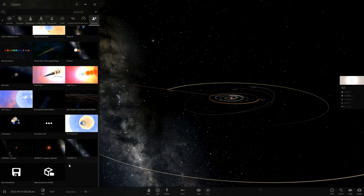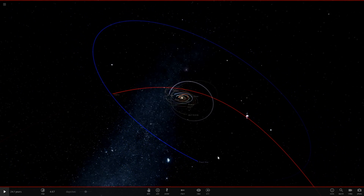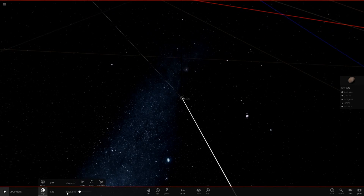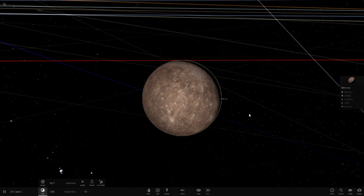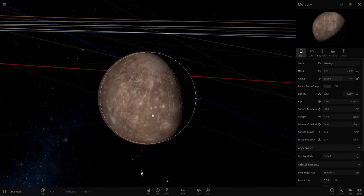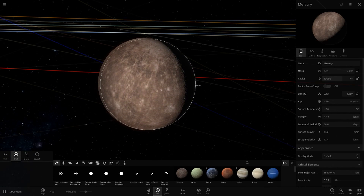Let's go to my custom simulation — there we go with the planet nine and the custom colors. Let's go to Mercury and start the process of turning it into a star. First, let's slow down time and make it really big — 10,000 kilometers in size, just to give us a little boost.